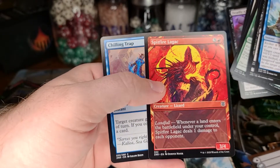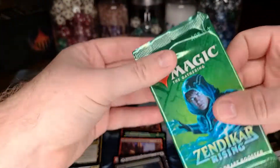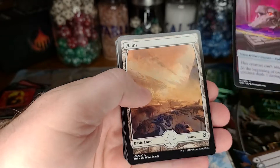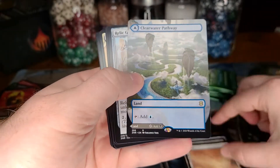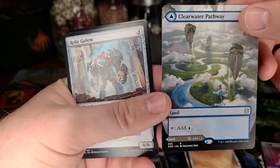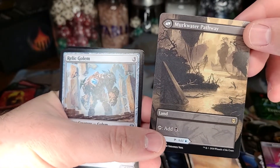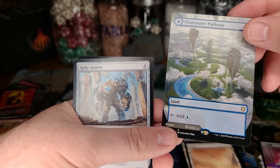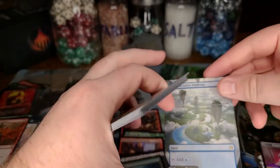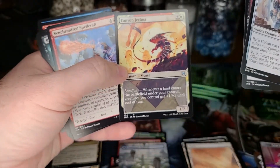I almost missed a Spitfire Lagac that I had trouble pronouncing earlier. A full art Clearwater Pathway — so this is the blue-black one, which is one of the more valuable ones. Just stunning — full art! These lands are absolutely stunning, I love everything about them. I am very happy about that. And then the other alternate art landfall mouse — adorable. So this box went from a so-so box to a pretty decent box, opening one of the better full art pathways.